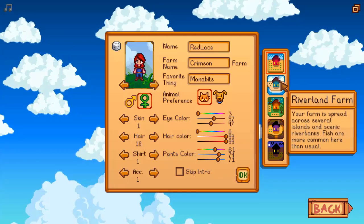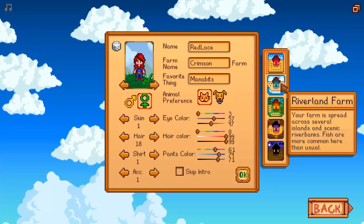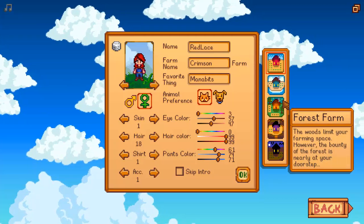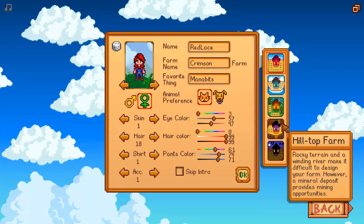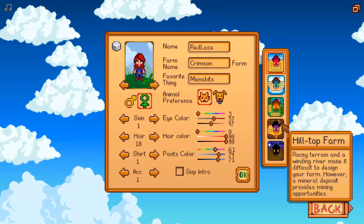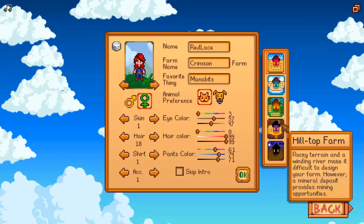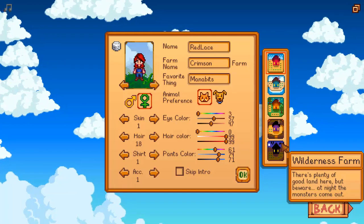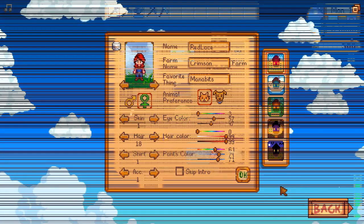The new one is Riverland Farm — your farm is spread across several islands and scenic riverbanks, and fish are more common here than usual. The third one is the Forest Farm — the woods limit your farming space, however the bounty of the forest is nearly at your doorstep. The next one is the Hilltop Farm — rocky terrain and a winding river make it difficult to design your farm, however a mineral deposit provides mining opportunities, which could be pretty useful for someone that doesn't want to go in the caves. Wilderness Farm? There's plenty of good land here, but beware — at night the monsters come out, and that can make it pretty difficult for some people that don't like to fight in the game, so you may want to keep that in mind.